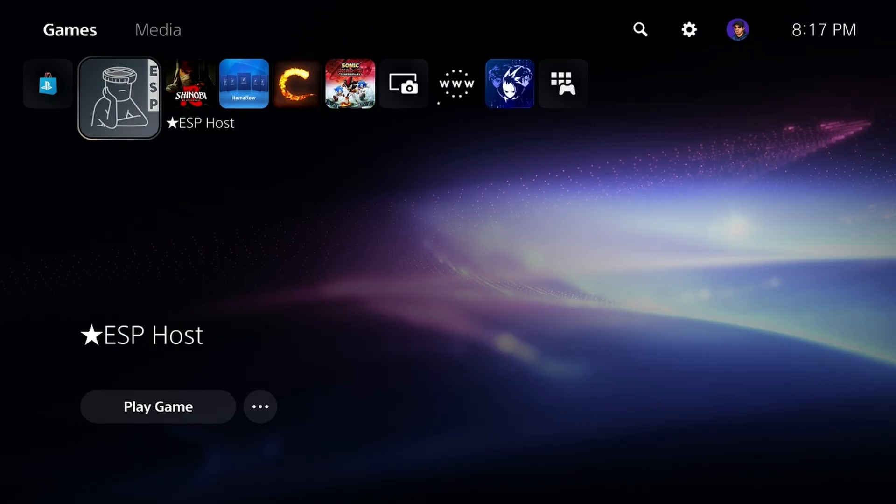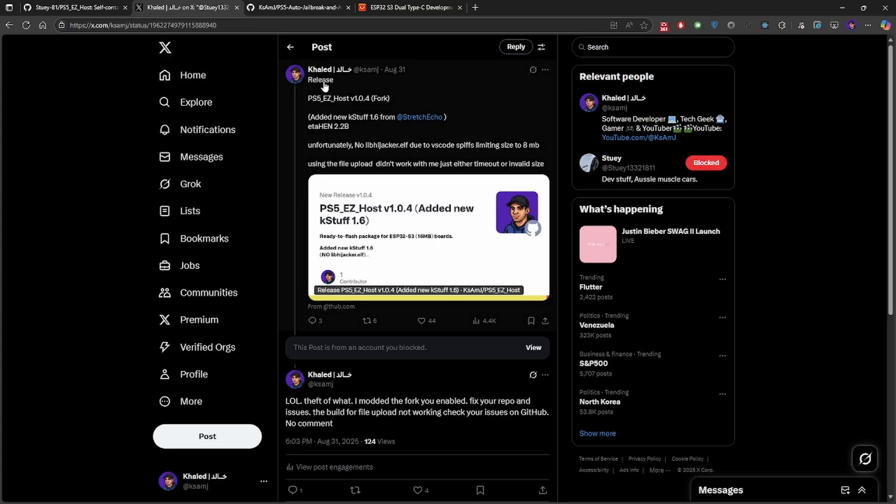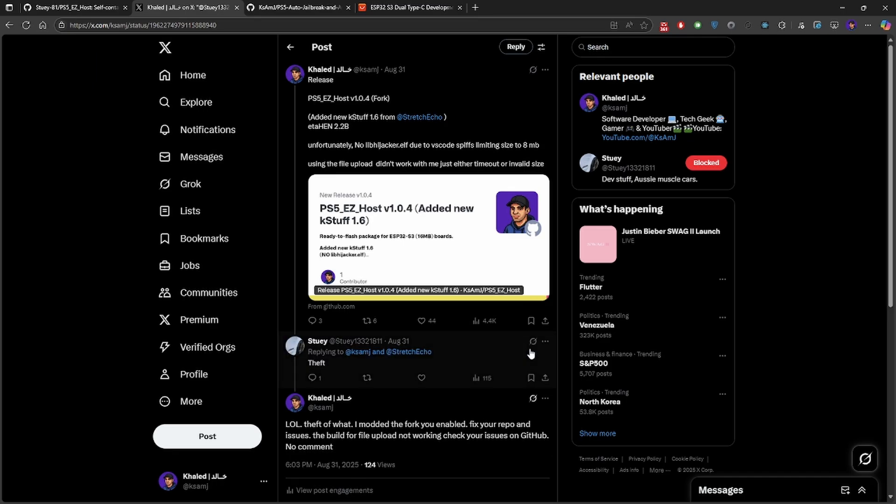I tried to use the open source to make this thing work and add some functionalities, but it didn't work out. As you can see here the demo itself, the INO is like one month old — the guy doesn't maintain anything inside, only releasing some releases. What I did was I modified it, took a fork, and released it stating it was based on a fork. Once I released that I got a post from him — I plugged him of course — and he wrote one word: 'theft'.